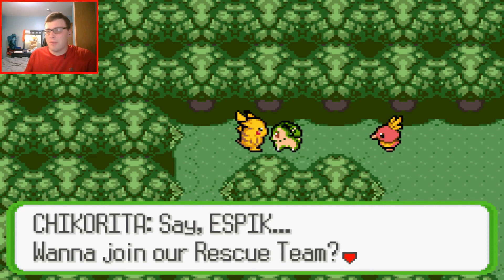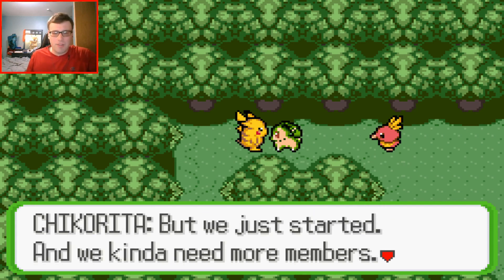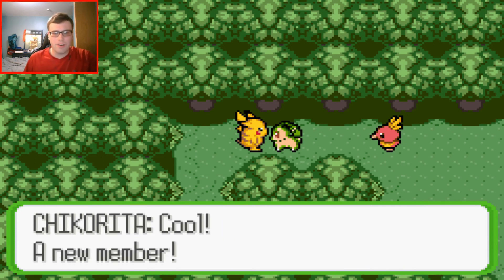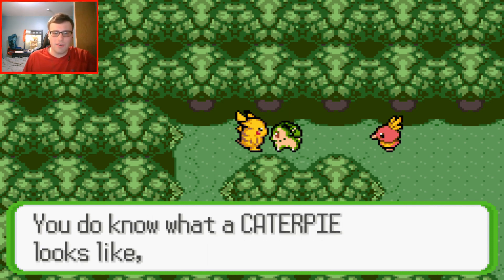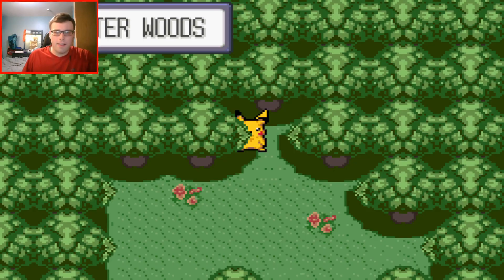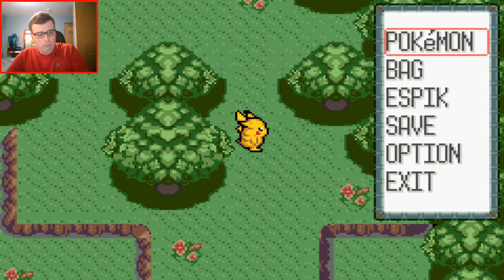It recruits like you just talk to them and they join. 'It's a group of Pokémon that helps out other Pokémon who are in need. We just started and we kind of need more members — do you want to join?' 'Sure, since I got nowhere else to go.' That's the common PMD excuse — if I were just left alone on a random island and someone asked me to join them, what would I do? 'Espic has joined the rescue team — Team Go-Getters!' Isn't that the default team name in Red/Blue Rescue Team? Let's go find Caterpie. Sinister Woods — how many floors does it have? I don't remember.